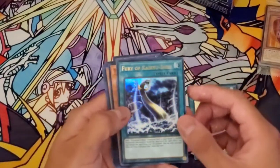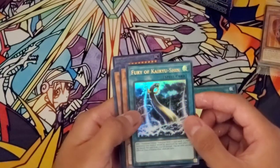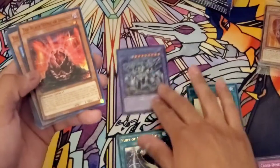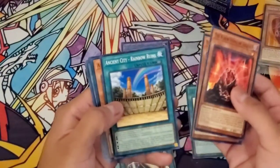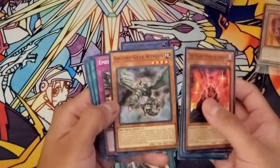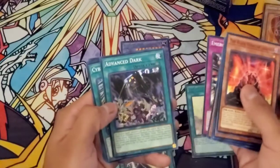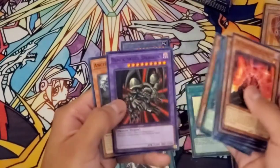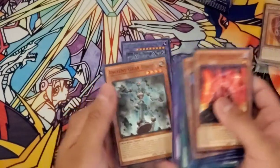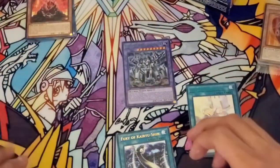Ancient Gear Megaton Golem. Fury of Kairiushin — I know the card's busted, just don't know the name of it. Blackstone Legend, Legendary Fisherman 2, Ancient City, Ancient Gear Wyvern — it's nice to see this card reprinted; it shouldn't have been so high even though it came from a structure deck. Cyber Dark Impact. So it seems like this entire pack was based off of GX — nothing but Ancient Gears and Rainbow Dragons.